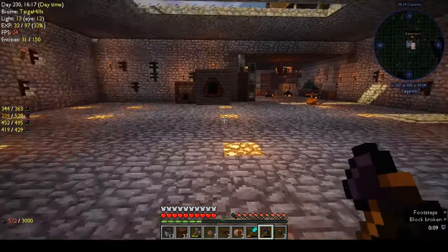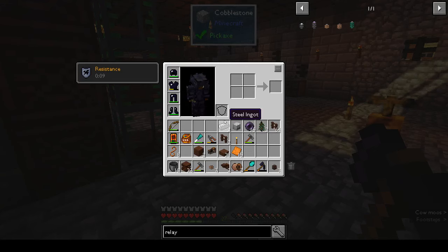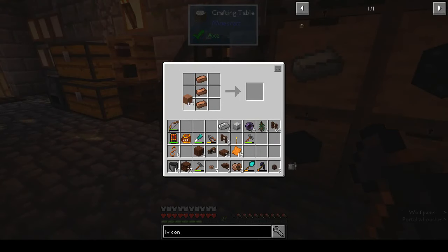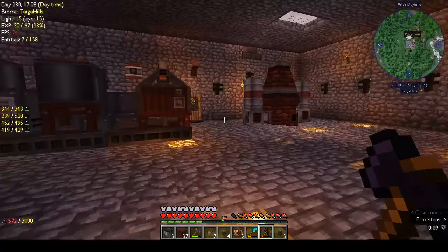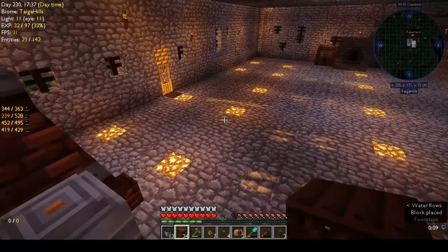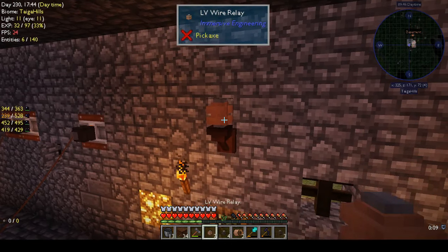LV connector — two, four connectors. I hope this space is big enough — I think it is. Even if it isn't, we still have space to spread out on that side towards the woot farm. LV wire relay.